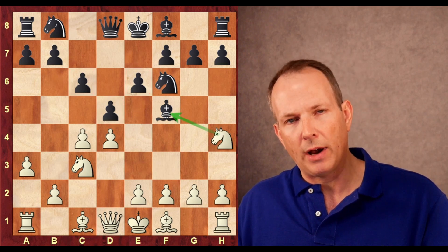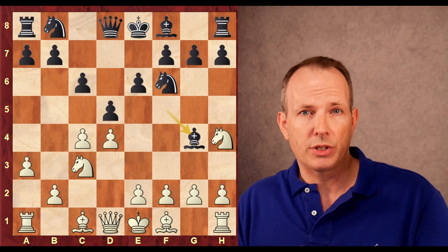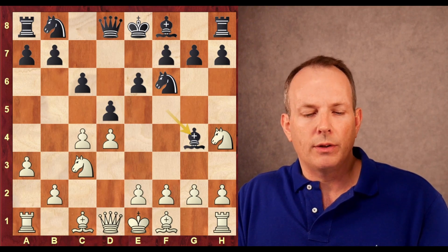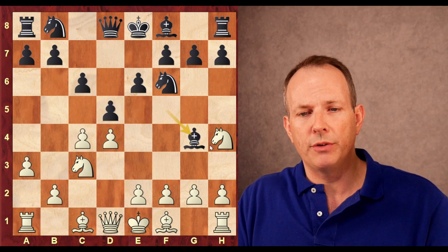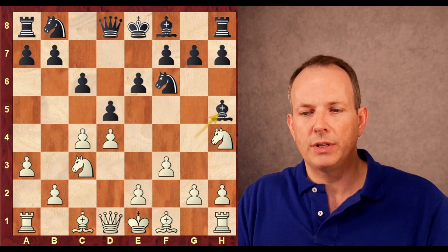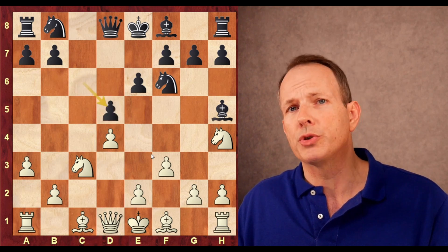Magnus goes after the bishop at f5 with knight to h4. And here we already have a novelty — bishop to g4. This game, by the way, was 15 minutes for each side with a 10-second increment, so it's rapid. Hans Niemann avoids the loss of the bishop before it had just tucked back to g6. Bishop g4, and now f3 hitting that bishop. The bishop retreats to h5, pawn takes, and Hans Niemann retakes with the c-pawn.